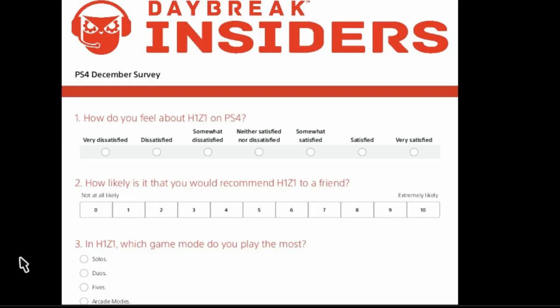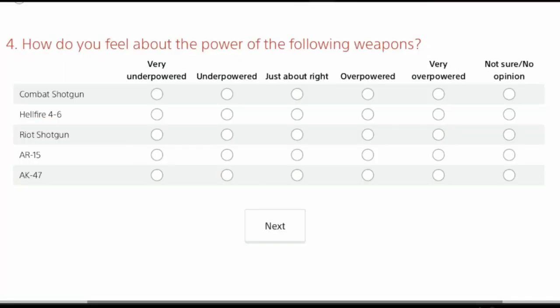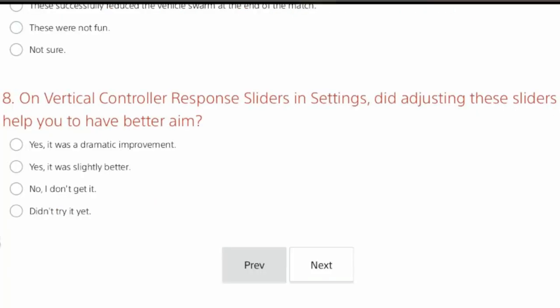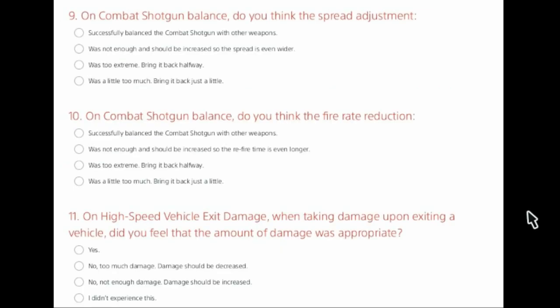Here are the survey questions: how do you feel about H1Z1 and how likely are you to recommend it to a friend, and what game modes you play the most. It asks you about how you feel about the power of some weapons — if they're underpowered or overpowered — if you've used EMP bolts successfully or been stopped by them, and how you feel they've changed the game. And the vertical controller response sliders — if they've helped you to aim better or you don't really know about them.